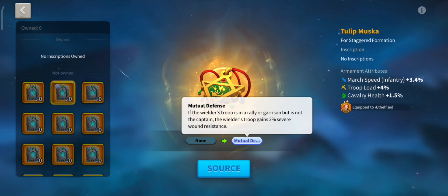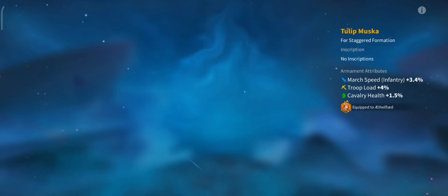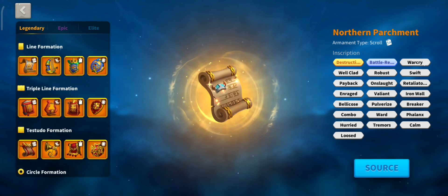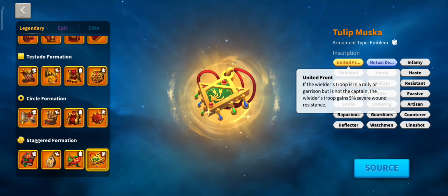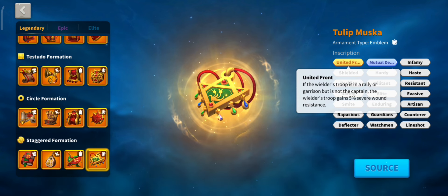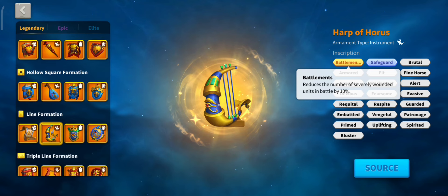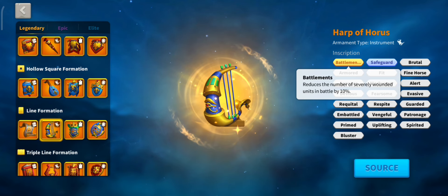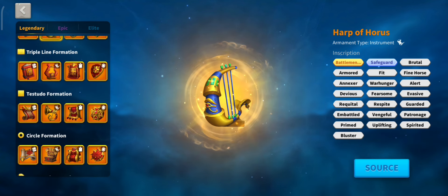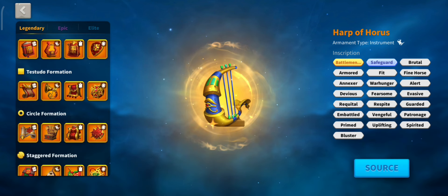There's also United Front which gives you 5% less saved wounds — it might also give 5% less deaths, though I'm not certain. It's reminiscent of the Line Formation which has an inscription giving 10% saved wound reduction, which is huge. There's also a unit capacity inscription with 5%, which is always nice for reinforcing. For farms, I think this formation is actually pretty great — it's quick, and in the legendary and epic skills you have nice inscriptions to reduce damage taken, which saves you a ton of resources.